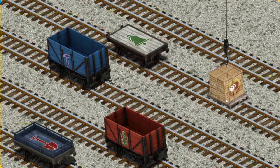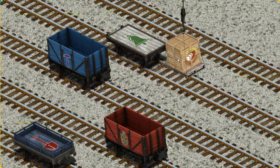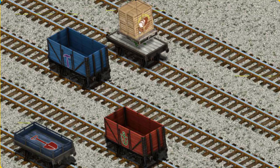Now the cargo must be loaded. Show Cranky where the blue flatbed with the picture of a shovel is. Try again.